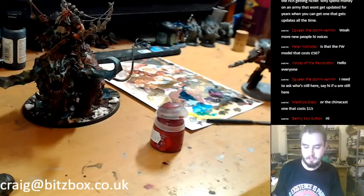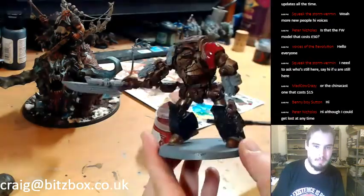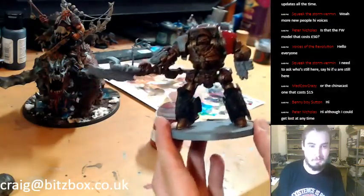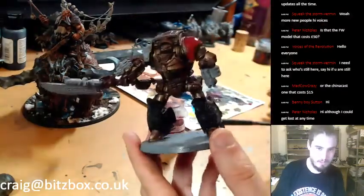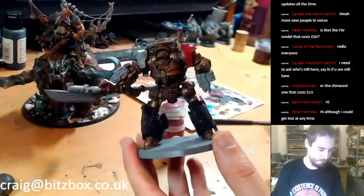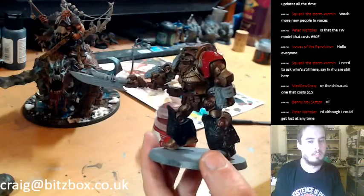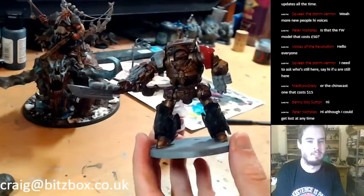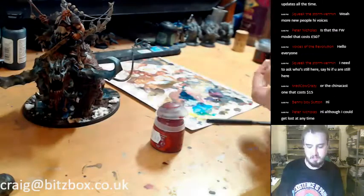Peter Nicholas asks: is that the Forgeworld model that costs £50? It's the Forgeworld one, yeah — I can't remember the exact price, it's been so long since I bought it. I can't believe this is the darkest red that GW does — look how bright Khorne Red looks. Way too bright. They need to do a really nice dark red.